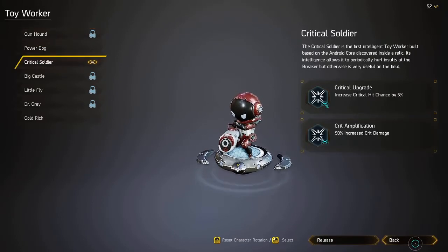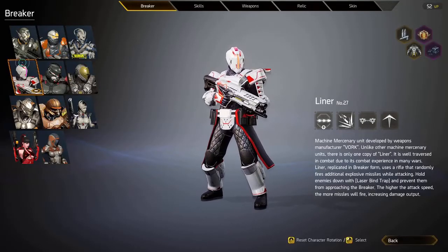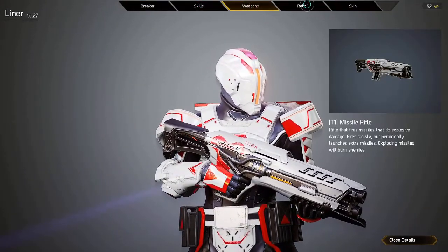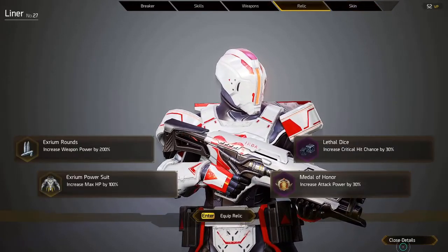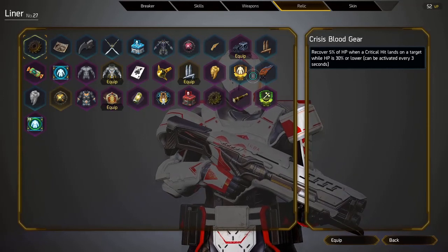Then we have the Breakers, where you choose your character. When I started there were only two or three unlocked, and then you had to earn the rest by playing and unlocking them. You can see the skills, the weapon they start with, and this is also where you equip your relics, which are some really strong buffs. They're gonna have some cool skins for each character coming soon. These are the relics I have unlocked so far — yellows are legendary, purples are epic, and then there are blue commons.